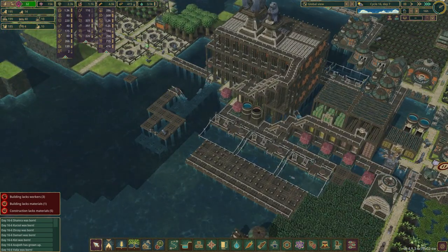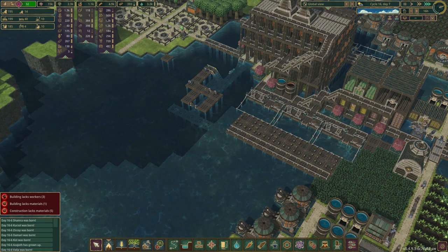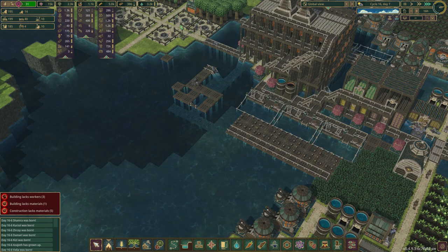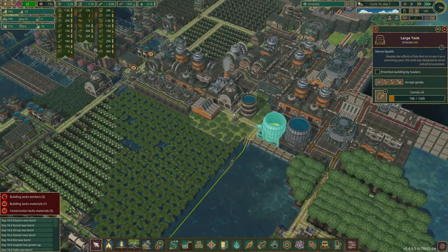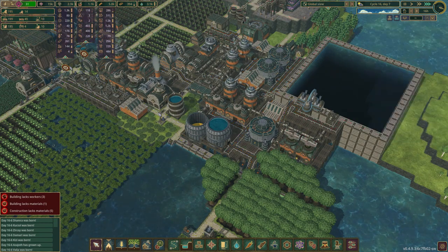We've got a lot of building going on here. We'd have more builders but there are only four — every time. It's crazy to me. Stunning. Here comes our canola oil getting filled, so that's good.